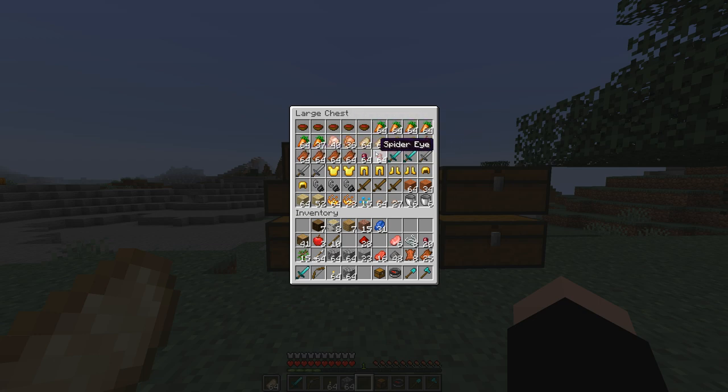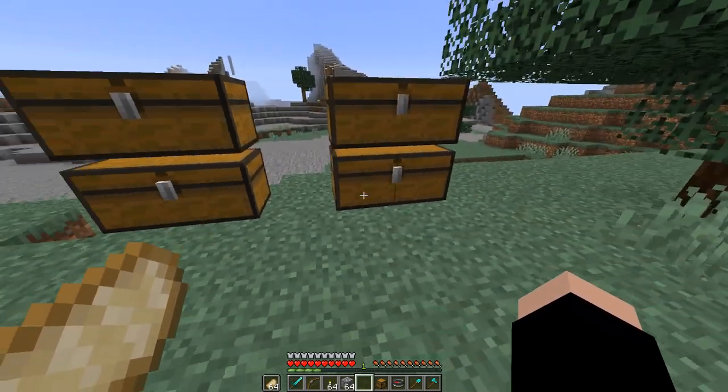It put all the food first, then a bunch of weapons. As you can see, we have the diamond swords first, then the stone swords. It sorts by the durability of the item. And as you saw, all four of these chests were full.